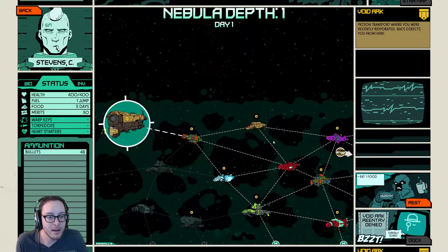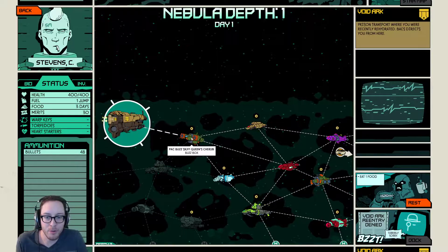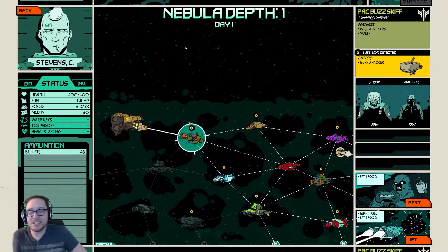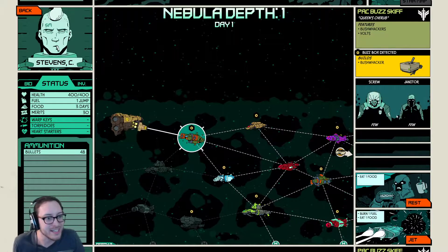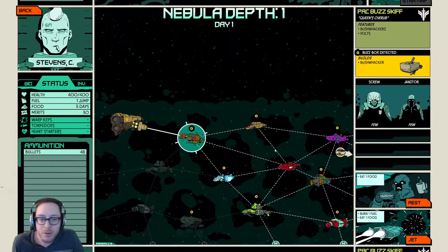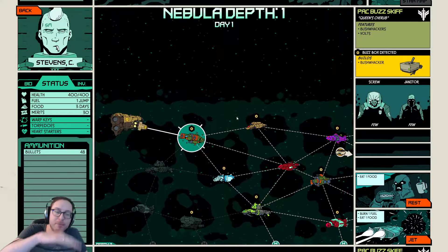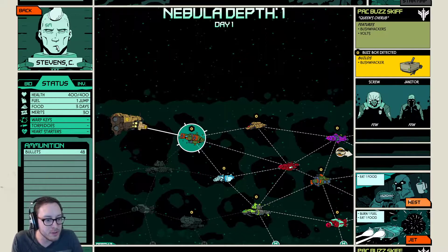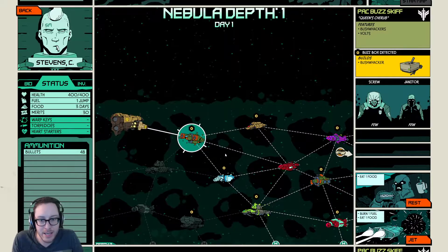I can't move the map. I'm digging the UI — everything is very well crafted here, I'm really enjoying it. Maybe it's a little bit like the game FTL as well. I seem to have three days worth of food, so I can rest or I can jet. Let's jet — we want to get over here.